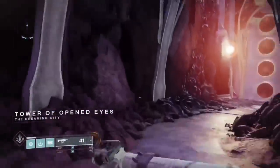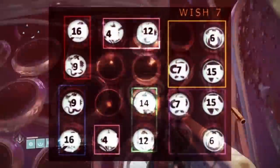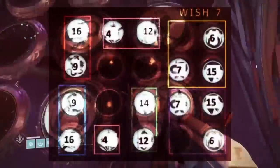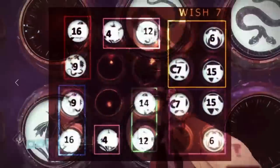When you get up to the Wish Wall, a lot of people like to use auto rifles, submachine guns, Divinity, or any other trace rifle. As you can see on screen, these are the splits you want your fireteam to separate into. One player will be blue, red, pink, green, purple, and yellow.